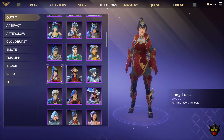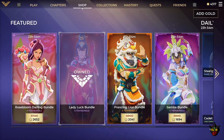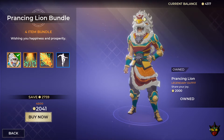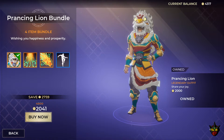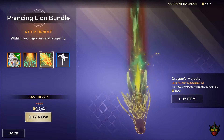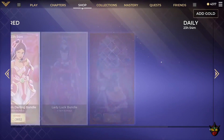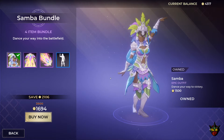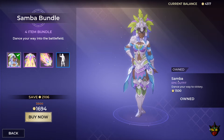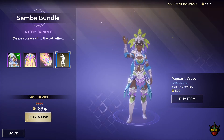I highly recommend Lady Luck — Rose Bloom is my favorite but Lady Luck is an awesome outfit as well. Then we have the Prancing Lion bundle, a legendary outfit — pretty bulky, I'm not usually a fan of big outfits — but it's 2000 gold and comes with a couple of items including an emote. We also have the Samba bundle — shout out Brazil — it's an epic outfit, Dance Your Way to Victory, 1500 gold. You also get the Afterglow, Cloudburst, and the Pageant Wave emote.